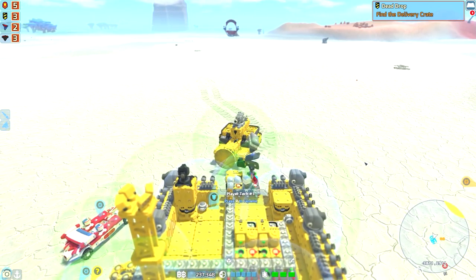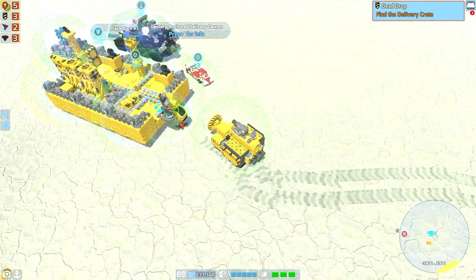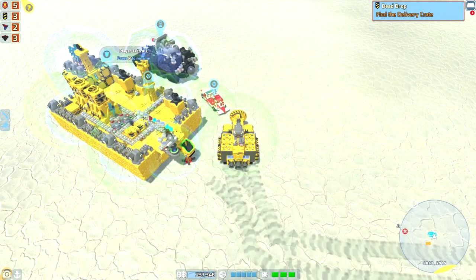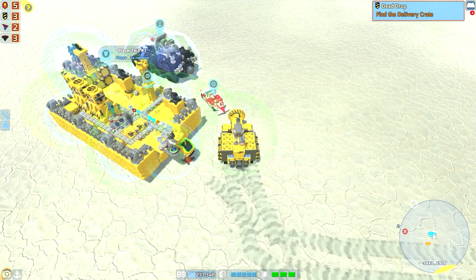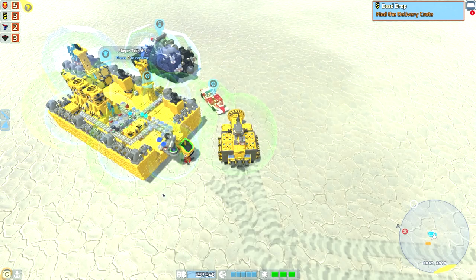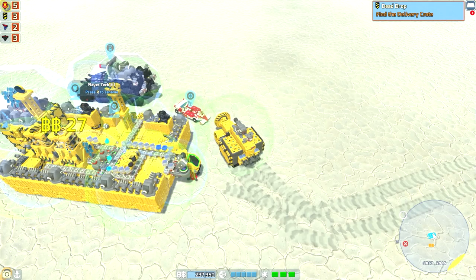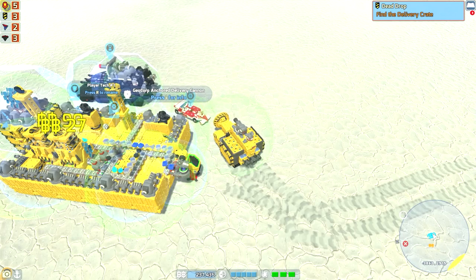And with that, all you have to do is feed it into the delivery cannon. You can store this stuff. What I'm doing here is I have it going into a loop, so I am making sure that everything here is refined. And if it's not, refine it and then send it off to the delivery cannon because you get more money from it.